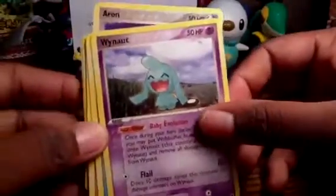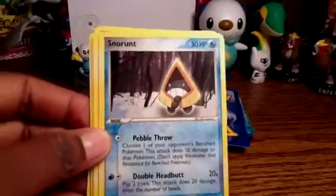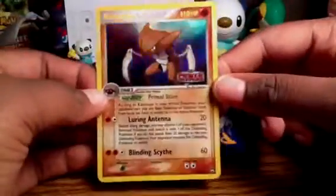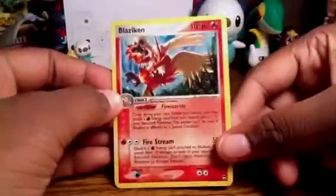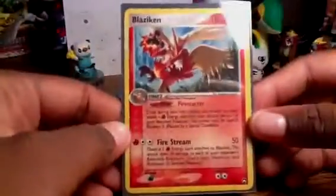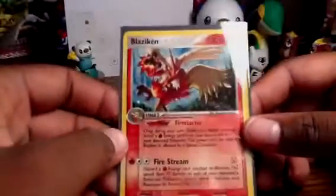Nicely salvaged Absol pack. Really want that Absol EX and the Flygon EX, and Jolteon Gold Star - those are my favorites. We've got Aeron, Snorak, Bullpix, Carvana, Nuzleaf, Cyclone Energy. The reverse - oh, Kabutops! Nice, that's a holo I didn't get. Very nice. And the rare - Blaziken holo! Very nice. I really like this Pokemon, very nice artwork on that card.